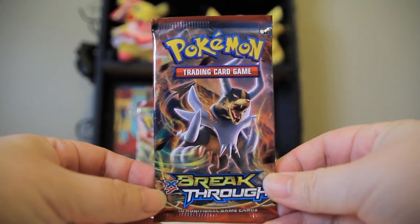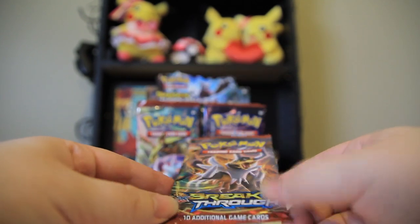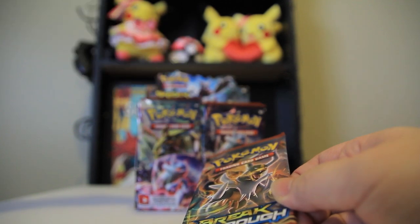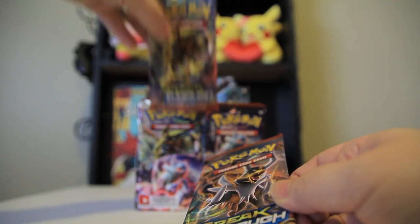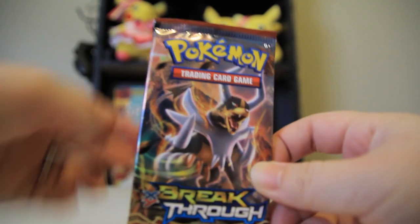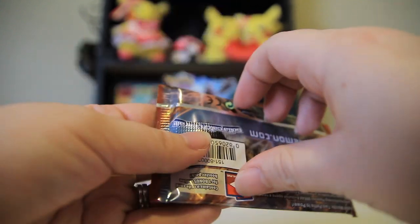I don't even know what all the pack arts are. Obviously we have Houndoom here, and I see Mewtwo, and whoa — is that the gold Zoroark? Yeah. At a distance I was like, is that Haxorus? What is that? Alright, that's what the BREAK art looks like. We will get there. Let us go ahead and open up the first pack. I'm so excited.